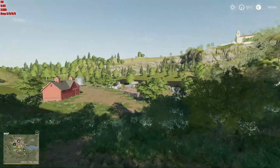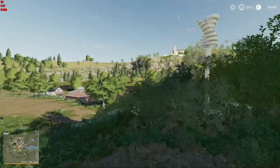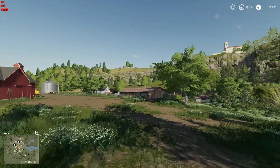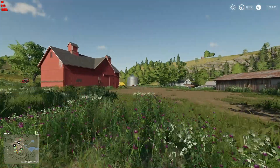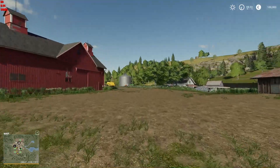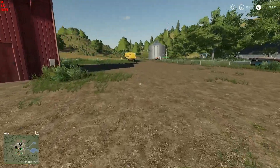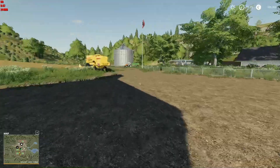Hey folks, species7 here — welcome back to the channel and welcome back to Farm Sim 19. As I'm walking down the hill into the old farm on Ravenport, you can tell things are not well. I loaded the game back up this morning and the same thing happened as last time: you click start and it goes back into a loop just showing the start screen, and if you escape it takes you to the save and menu page.